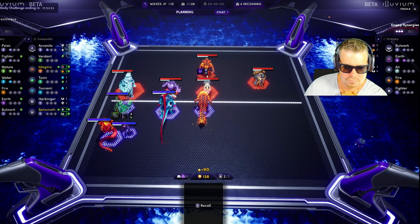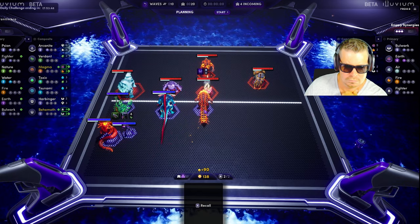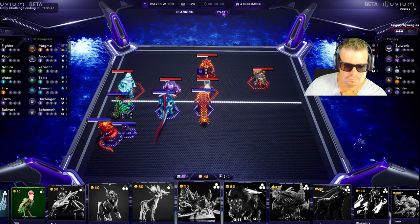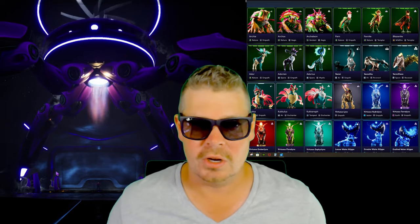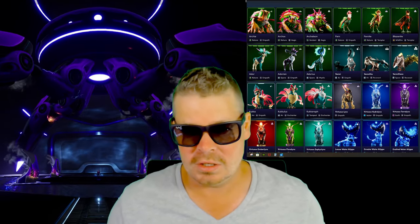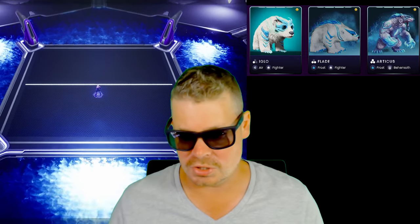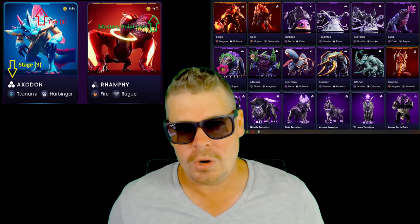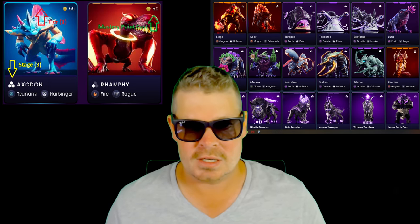When you have three alluvials on the battle board with the same affinity, it activates a bonus for each alluvial of that affinity. There are also additional bonuses if you place six or nine alluvials on the battle board. This will be even more relevant in arena mode where you're building your own deck. They're all ultimately going to counteract another type, so everything has a counter to it.